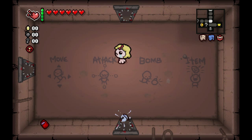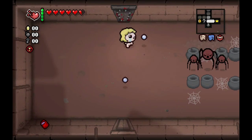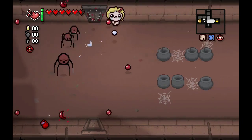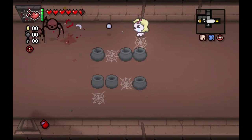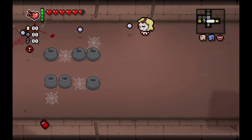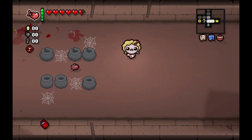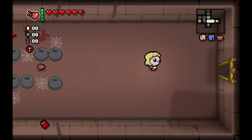You do get item rooms, but it comes at a cost. As you can see here, every single door is the spiky doors from the Cursed Room. So every time I go into a room that is not a special room, like a shop — oh, hello. That's useful.